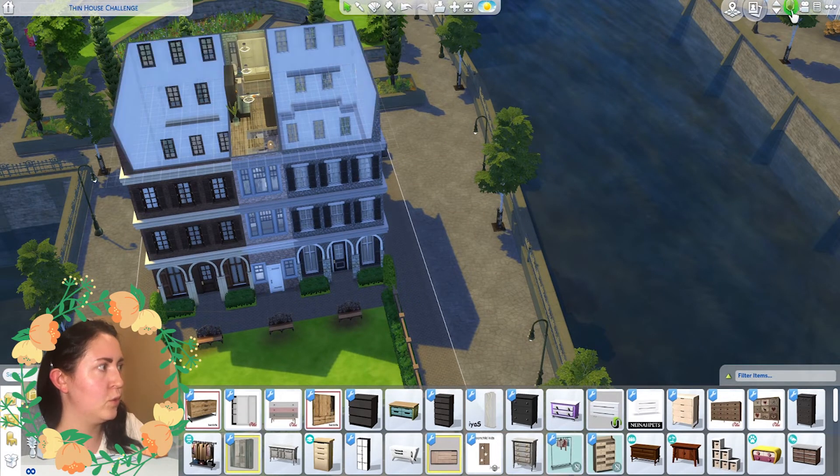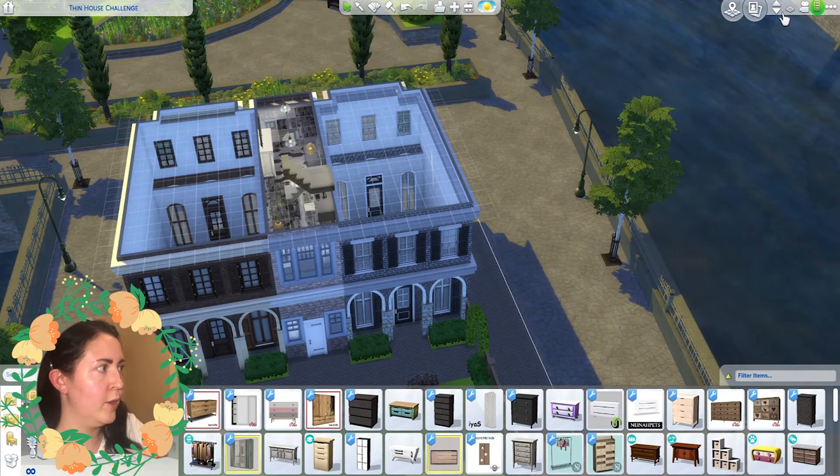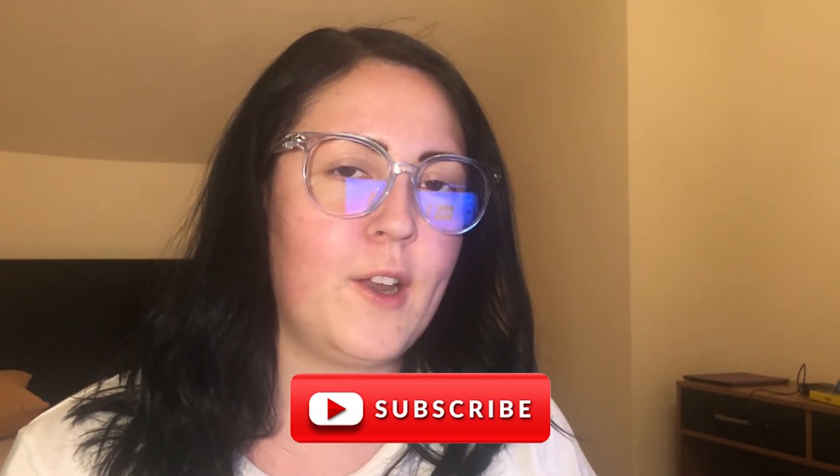So we're pretty much done with this build! We've got our four stories: bedroom, living room, kitchen, and entryway. I hope you guys have enjoyed this thin house build challenge — if you have, leave me a thumbs up and let me know your thoughts in the comments below. Don't forget to enter my game pack giveaway linked in the description, hit that subscribe button and bell button so you get notified when I post. Thank you so much for watching and I'll catch you in the next one!